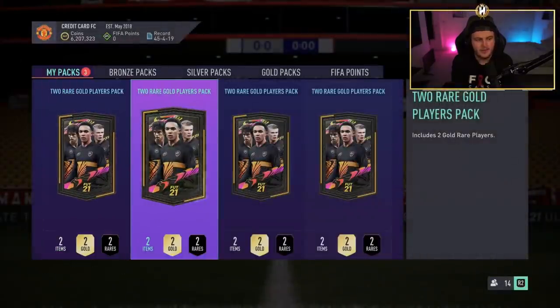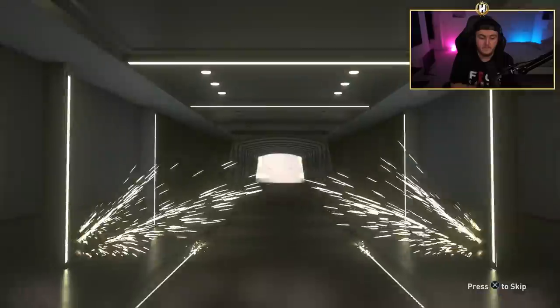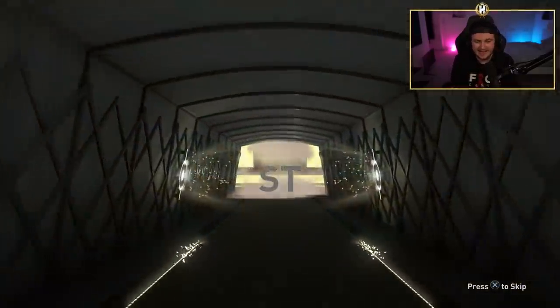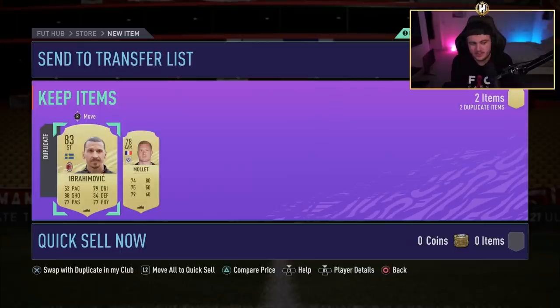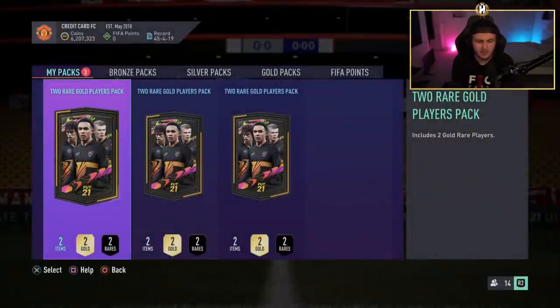Four left — are we going to see anything decent? No walkout, it's a board. Go on, be a decent board. It's another Zlatan. It is another Zlatan. If he's 85 I wouldn't complain, but he's 83 and he's got like 51 or 52 pace — just not interested EA. I already have him untradeable.